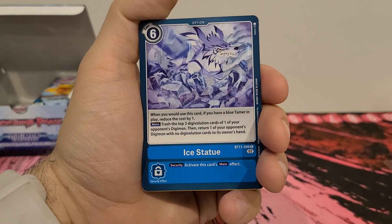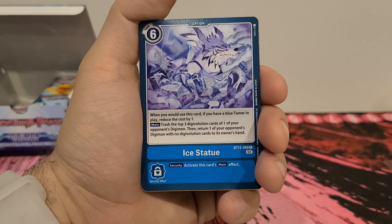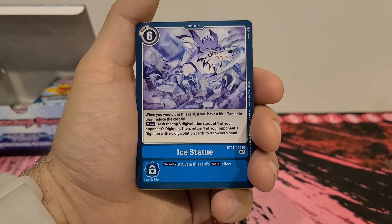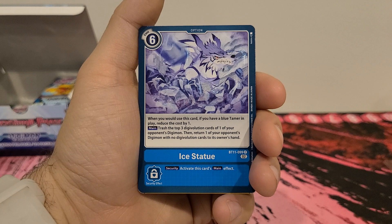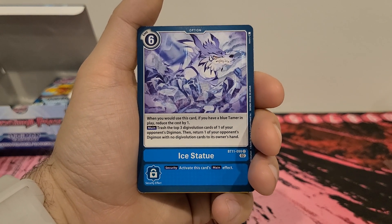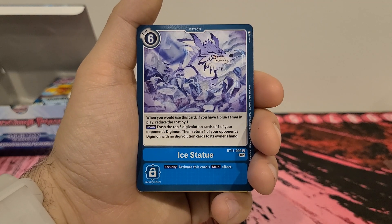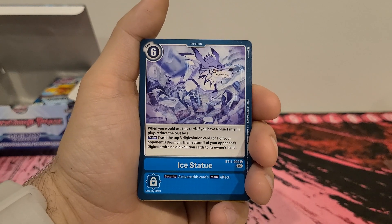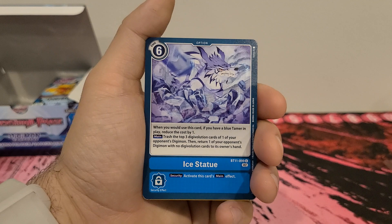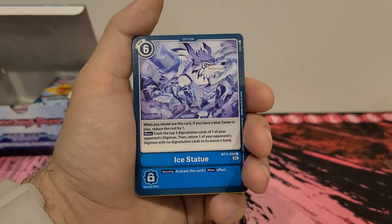Ice Statue — 6 play cost. When you use this card, if you have a blue Tamer in play, reduce the play cost by 1. Main: trash the top 3 digivolution cards of one of your opponent's Digimon. Then return one of your opponent's Digimon with no digivolution cards to its owner's hand. Security: activate this card's main effect. 6 is a little high; 5 is still a little high, but I could probably throw one in a deck, or definitely put it in the side deck to help change my play style in between battles.